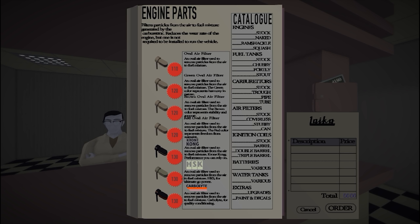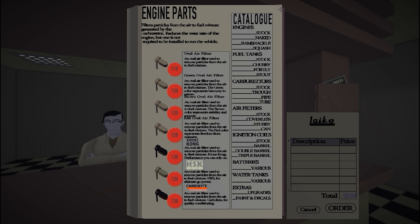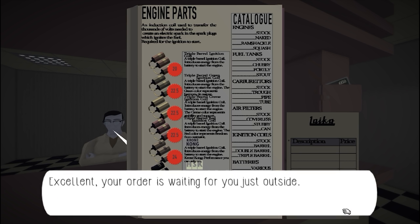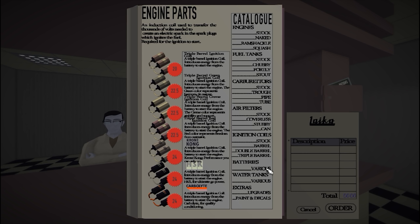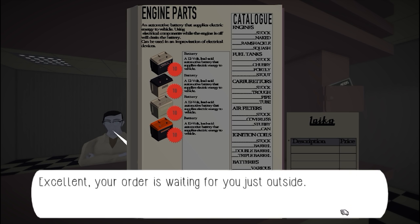Go with this, order. You know, these parts really aren't that expensive. I mean, I probably could have bought some of these anyway. Triple barrel, let's go for that. Go with this one — I'm just gonna go with this brand, the second from the last. Batteries, various. I guess we'll just go with this one. This will totally repair my vehicle too, because all my parts are like worn out like crazy.